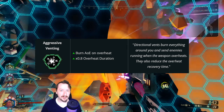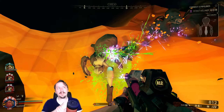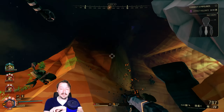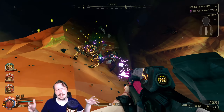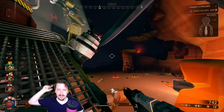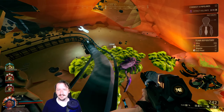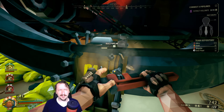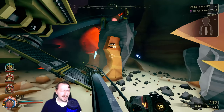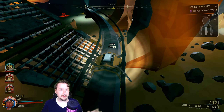Coming in at number four, we have Aggressive Venting for the Drak. Whenever you overheat your Drak — whether by fully building up the heat or by manually heat-dumping it — you deal damage to everything around you, burning and scaring everything in a five-meter radius in every direction, including behind, above, and below you. If you take Hot Feet with this, every time you overheat you can move around faster. It's also really good paired with IFGs to slow everything down and then burn it all. It's actually really ammo-efficient and clears crowds very well, though it doesn't do the greatest against really big enemies like Dreadnoughts.